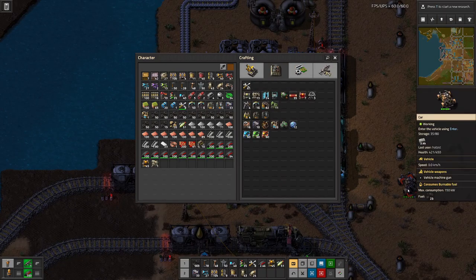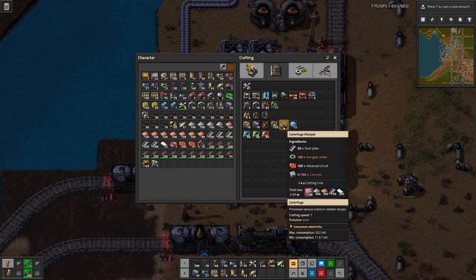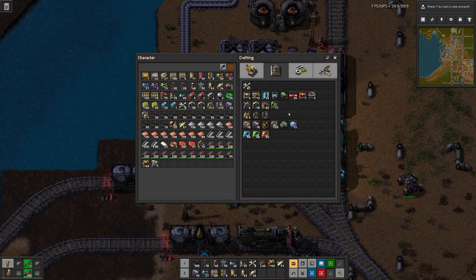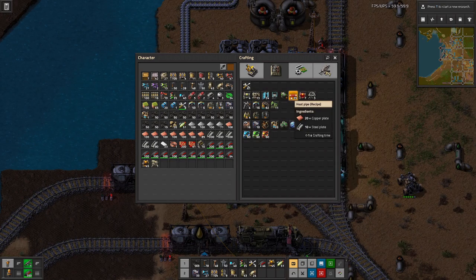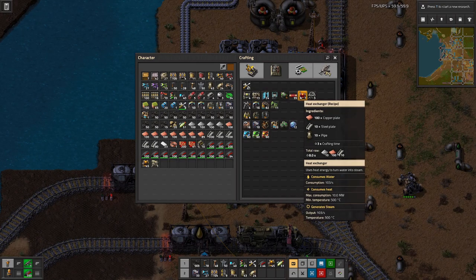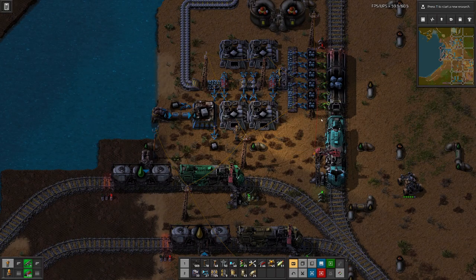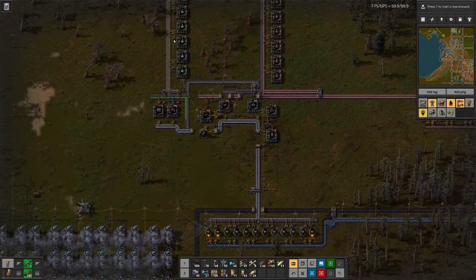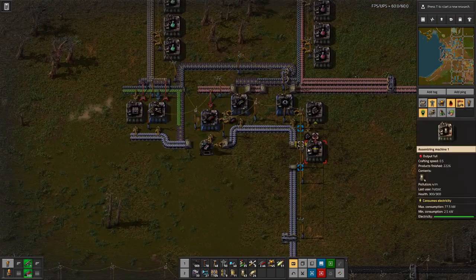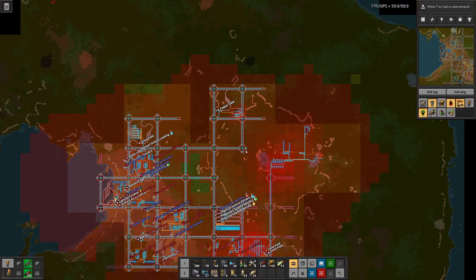That should give us the materials we need for the centrifuges and the actual nuclear reactor. I think we will have another temporary setup over here where we have most of the materials or can get most of the materials.